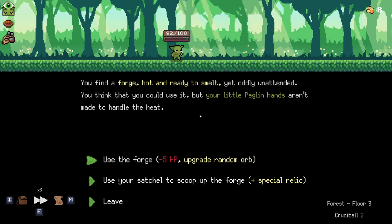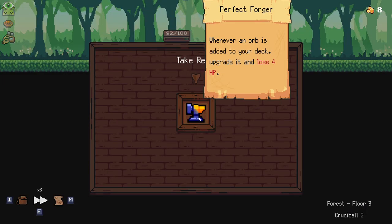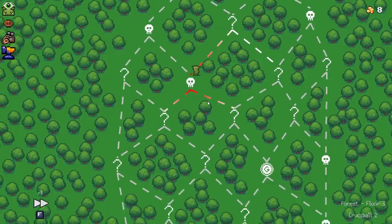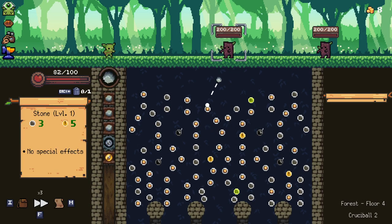I'm actually gonna go full question mark on this. It's a special relic — whenever an orb is added to your deck, upgrade it and lose 4 HP. Okay, decent. I was not expecting that but it's decent. We can make our way towards that shop. I like the idea of the auto upgrade, I think that could be quite fun.